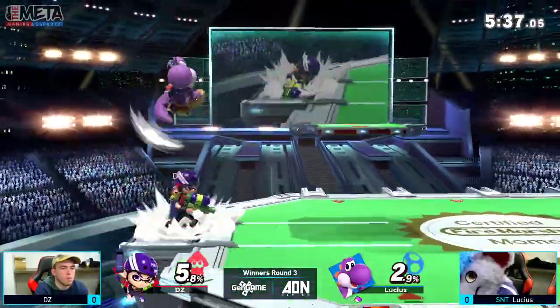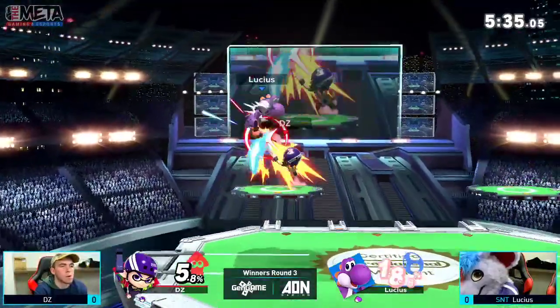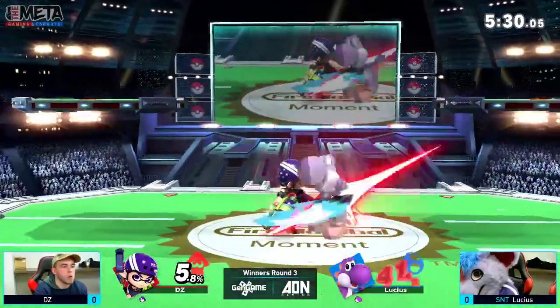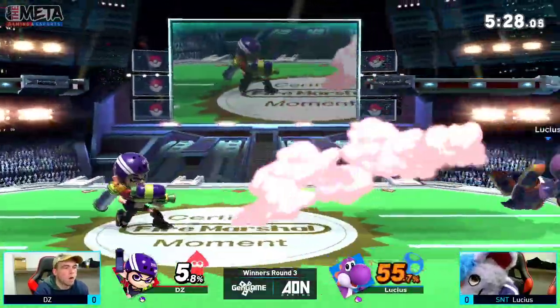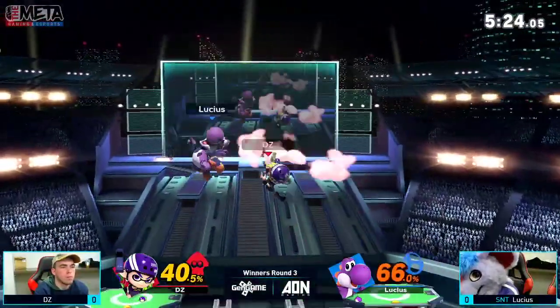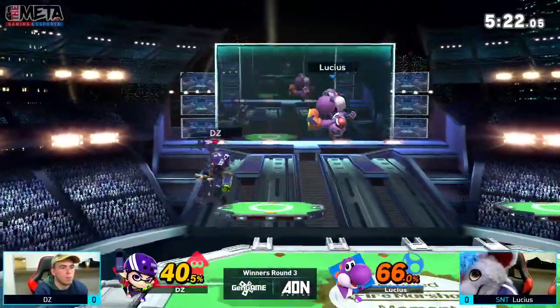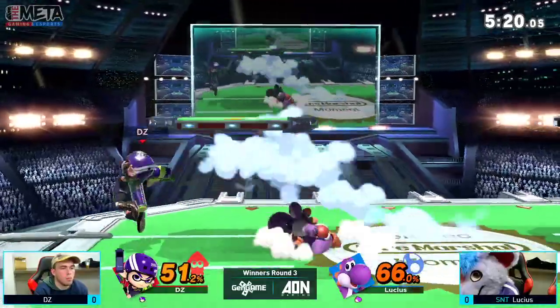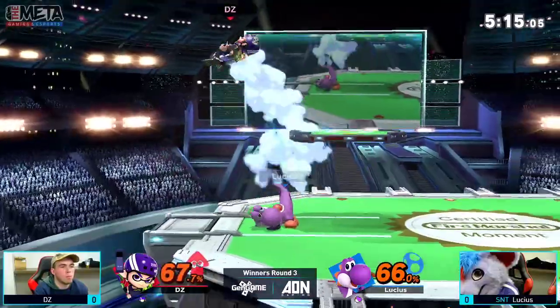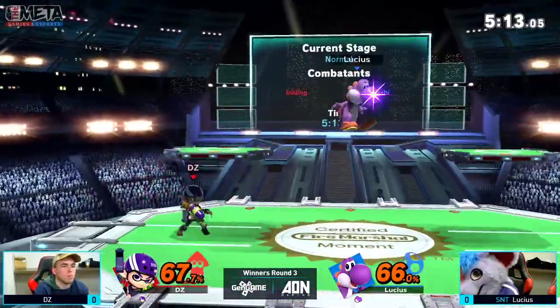Once again starting to put the ink on — up throw, up air. Tries to get an air follow-up, doesn't get it. Yoshi's able to jump out. A lot of you might know about the booyah — not true on Yoshi. Yoshi does have the double jump armor to get through it, so you can't even fully rely on the up throw up air kill confirm.